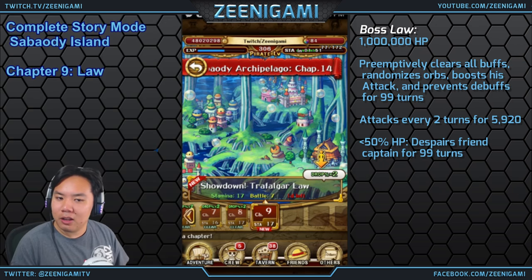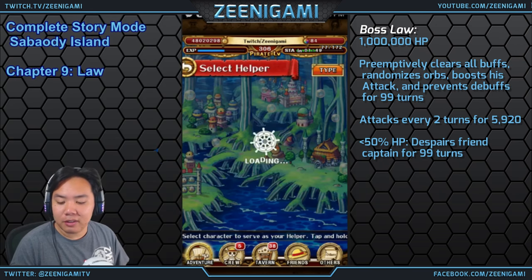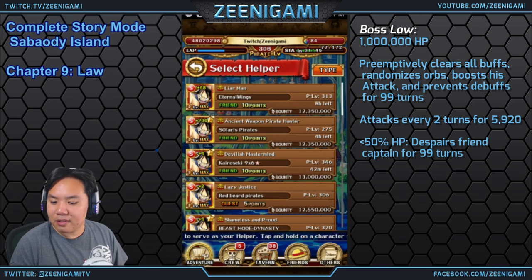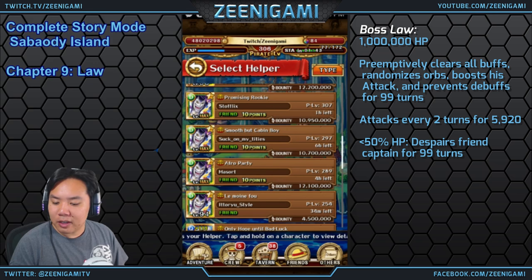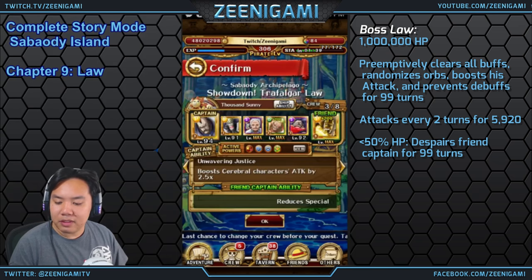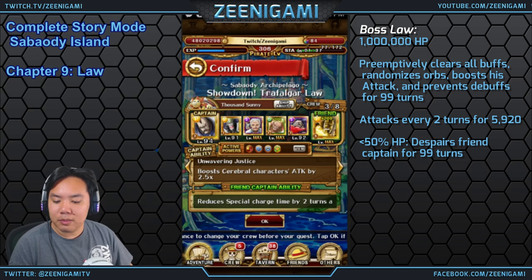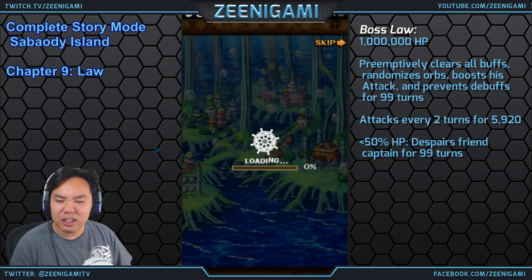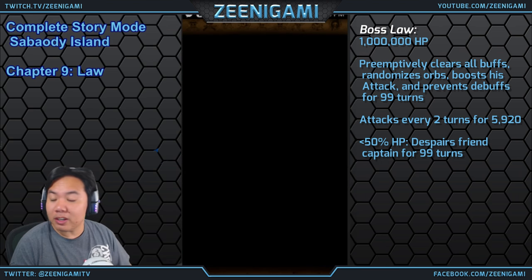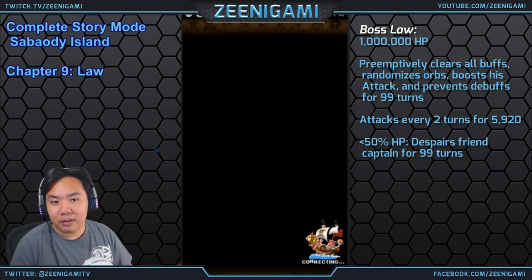Chapter 9 is going to be Law. There'll be another Saint on this stage, but Saints don't really matter — Law is the one we're going to care about. Since Law is a Slint character, we're going to be using a STR team, but we're using Sengoku and Momonga, which is a more fun STR team than just double Garp or Garp/Shanks — though you're more than welcome to use those, or just your double Mihawk slashers.